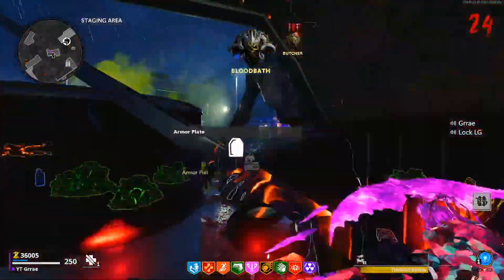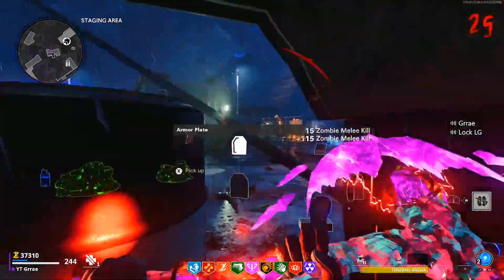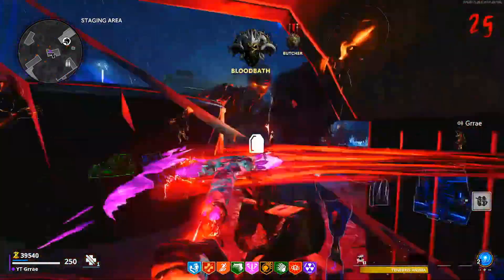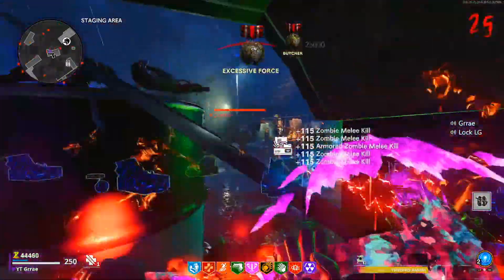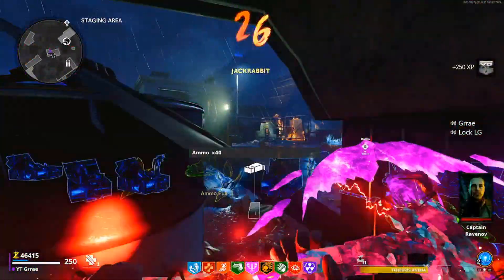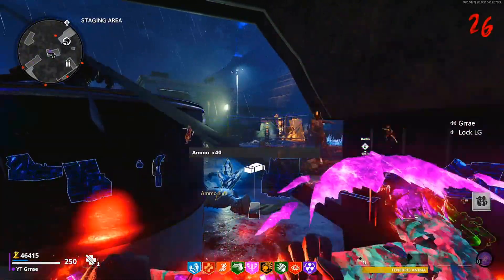Speaking of ammo, I highly recommend you use mule kick in this spot. You can have all the perks, so go ahead and grab all of them, but especially mule kick. If you want to use a gun, you can pick up the ammo drops that mule kick drops, as well as salvage grenades, etc. The zombies also drop power-ups and you can get them if you don't crouch.